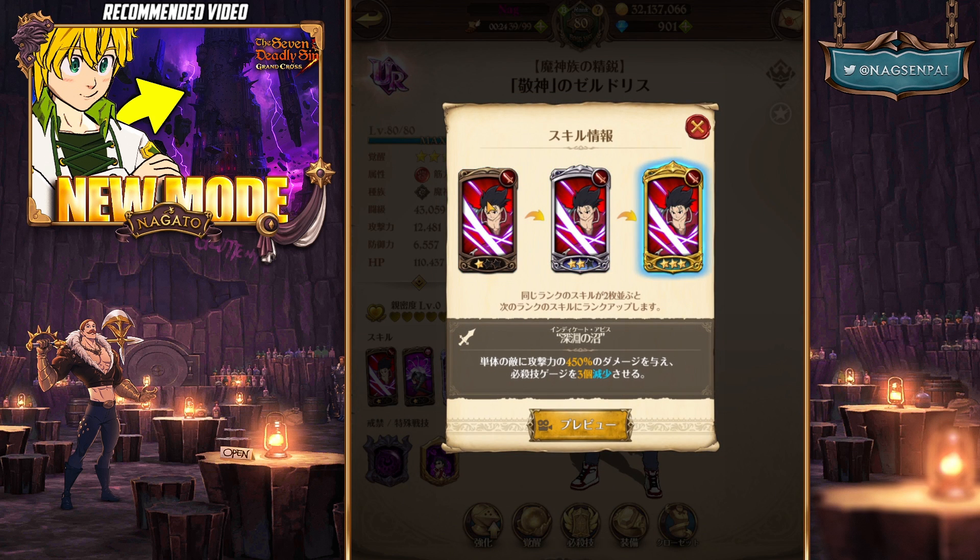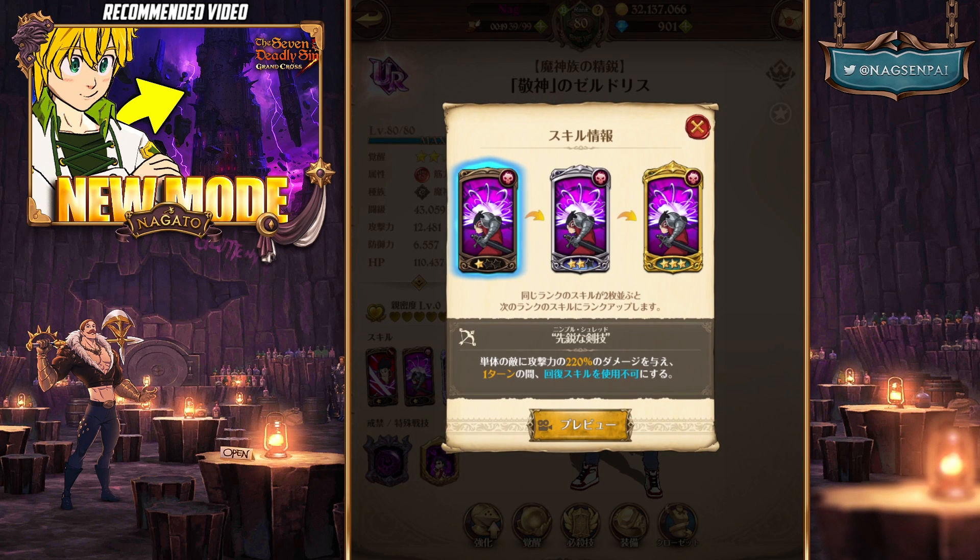His first deck card is the same one as Green Whirlwind where he takes off one ultimate gauge or three at the maximum. The second card is the same as Red Arthur but they buffed this card - it now disables recovery skills on level one, which is really good.